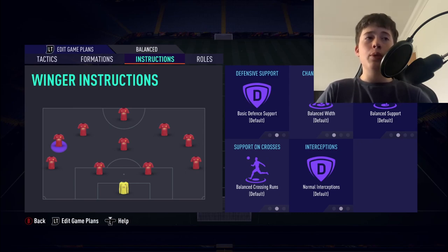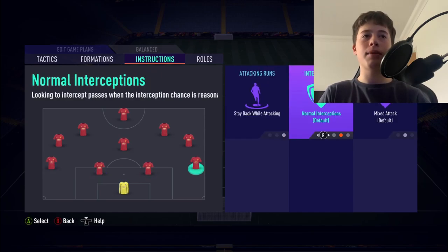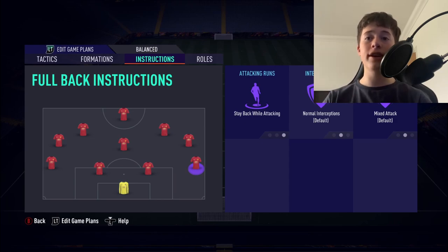For our left mids and right mids, we will use the default on every single instruction. In absolutely any formation where I have left mids and right mids, I leave them on default across everything — because they're perfect the way they are. Fullbacks are both set to Stay Back While Attacking. I always say this: if you're using a wide formation like the 4-5-1 or 4-3-3, there's absolutely no need for your fullbacks to push up the pitch. We're already leaving gaps behind, and we've got left mids and right mids providing the crosses to our striker.